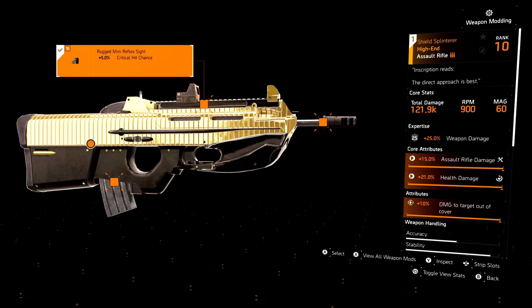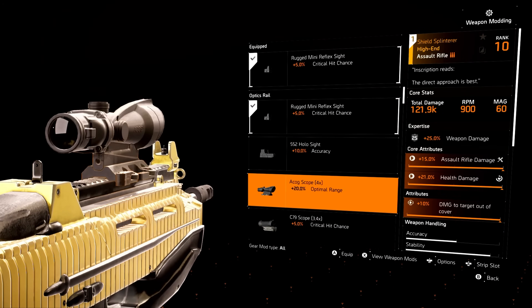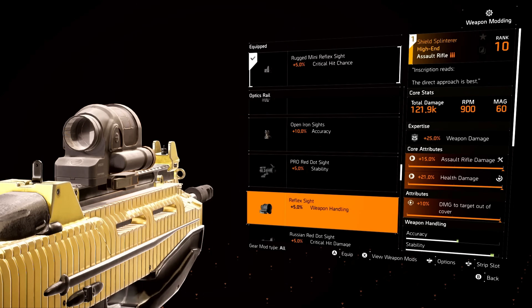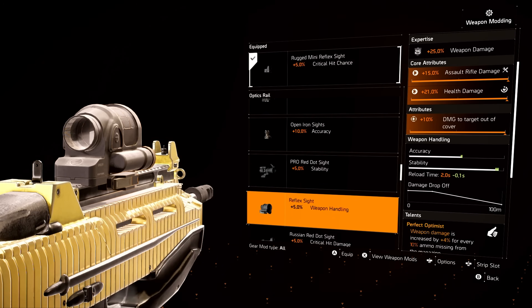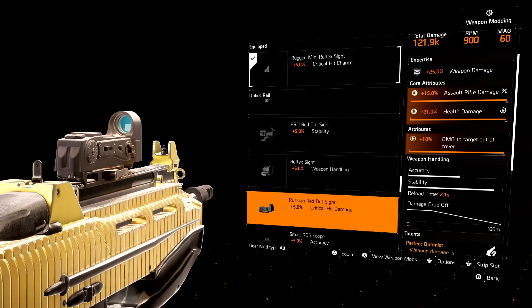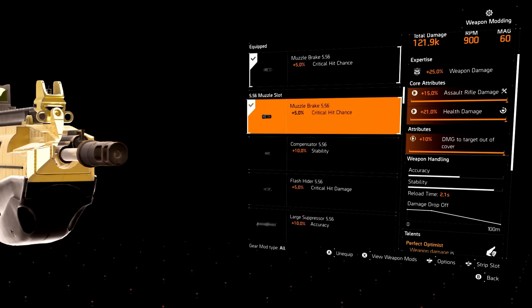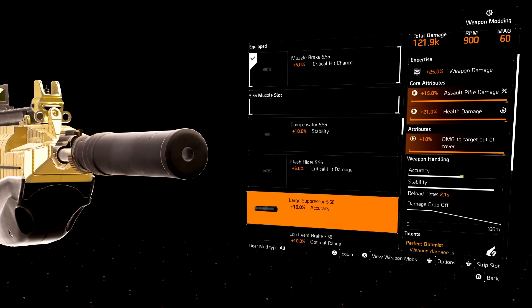If you are not going to use a crit build, the only thing I would change is switch the optic to weapon handling, because weapon handling gives you the most benefits. That's going to be my golden rule throughout these weapon attachments. Weapon handling helps you in so many areas — you can see on the right side of your screen it increases accuracy, stability, and reload speed. So if you are not going to go crit, definitely have weapon handling there. For the muzzle on an assault rifle if not going crit, I would go accuracy over stability — you want to hit your shots.